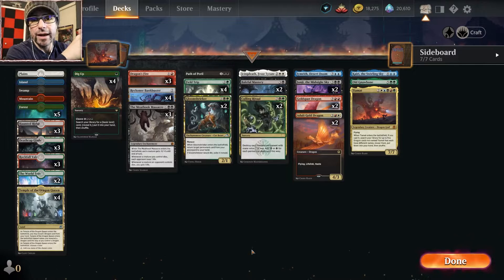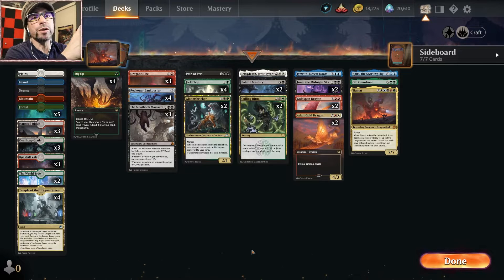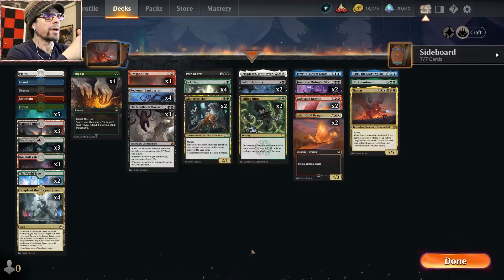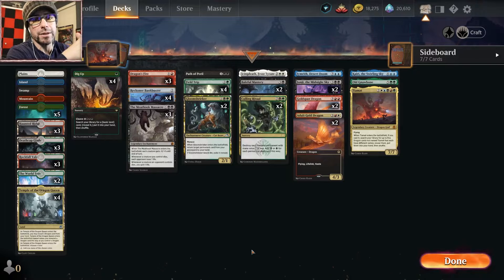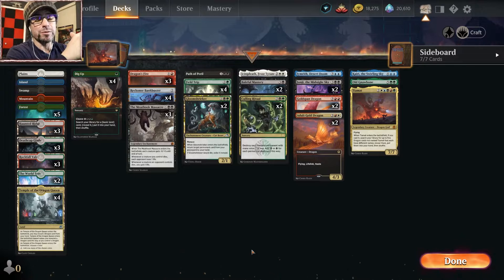For our fixing we're running Dig Up, as well as Temple of the Dragon Queen, and then Field Trip to go play Environmental Science from the sideboard. All that allows us to get to our five colors. But once again, we have a foundation in Jund, which is where our removal is — we're running Meathook Massacre, Path to Peril, and Culling Ritual as a way to counteract aggro decks and mid-range decks. Culling Ritual has been an over-performer with such a predominance of Celestia aggro or Celestia enchantments in the meta.